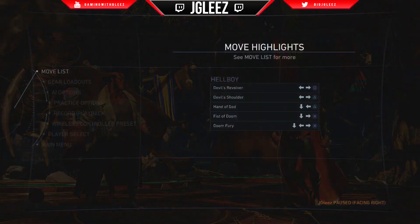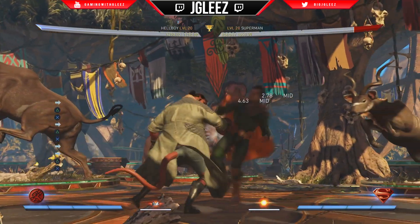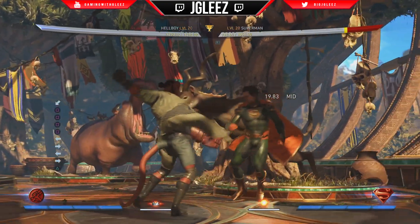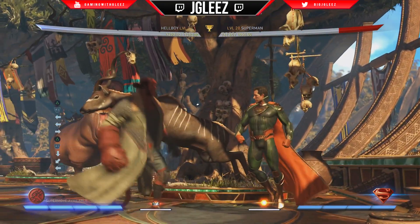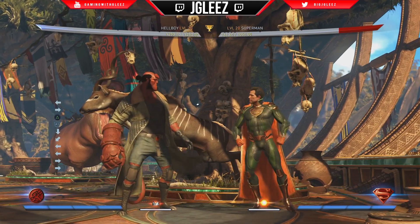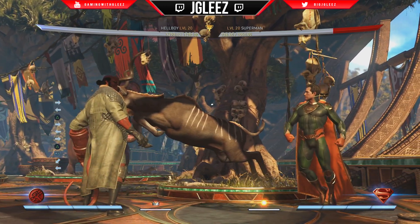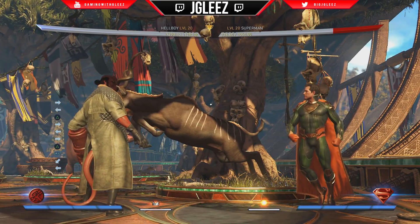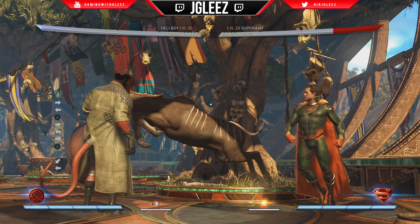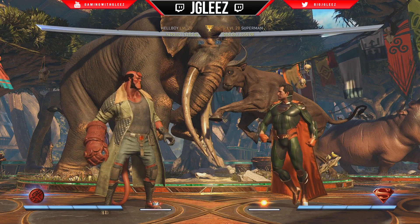But let's say they do block it — if we want, we can cancel into the charge and then meter burn it and we can stay plus. The later we meter burn it, the more plus we're going to be. One thing to keep in mind: if you do meter burn it late, there is a gap in between the actual shoulder ram, which is back forward 2, and the overhead portion where you meter burn. There is a gap if you delay it, but when you delay it you get the benefit of being plus.